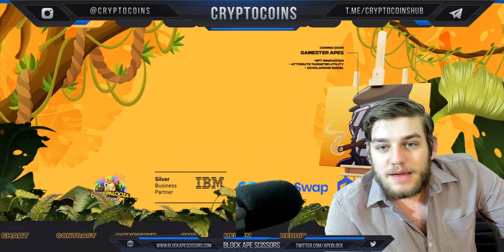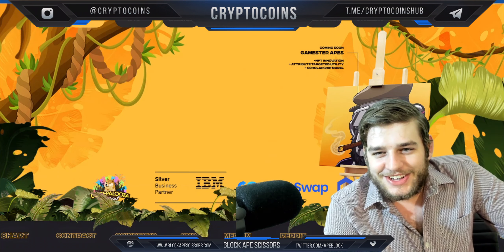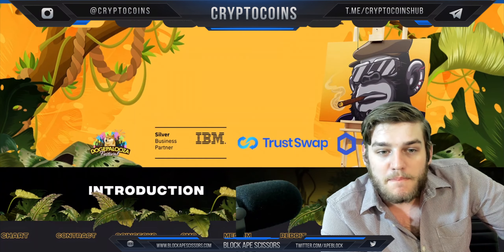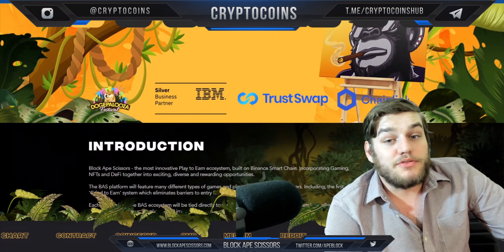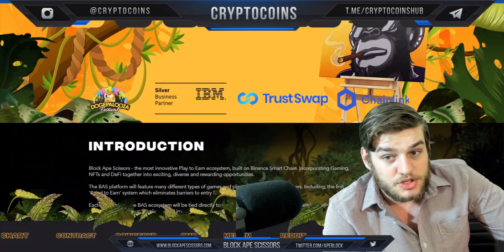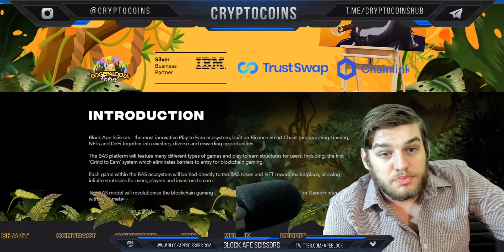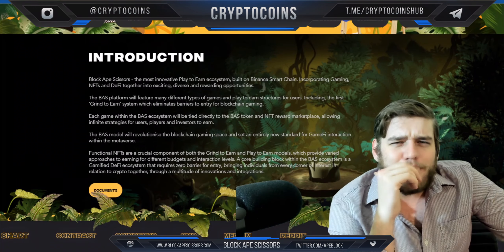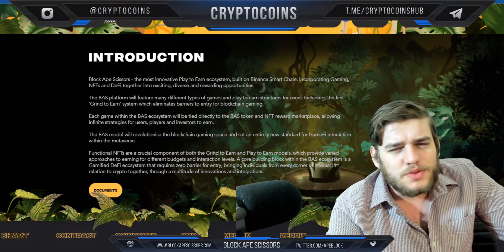We can see the homepage with coming soon content — Gamester Apes, NFT innovation, attribute targeted utility, scholarship model. They have some very interesting partners: IBM is pretty big, TrustSwap is huge, Chainlink, and the Dogepalooza Festival, which is pretty cool. I've been considering going to some actual crypto events this year, so we'll see how that goes.